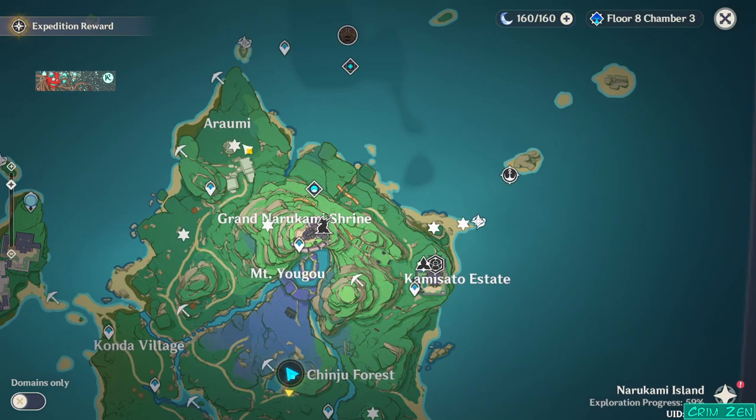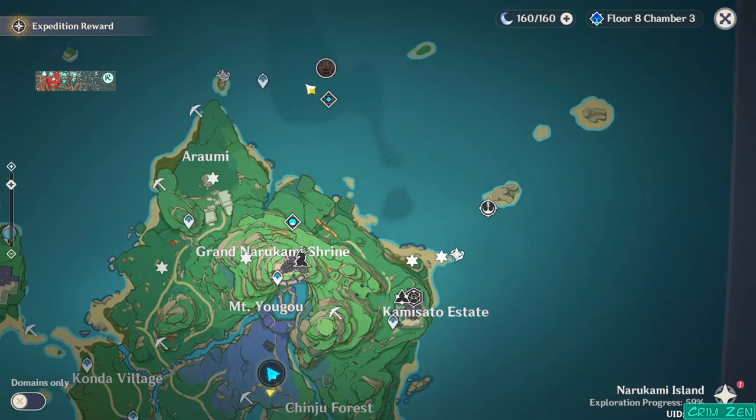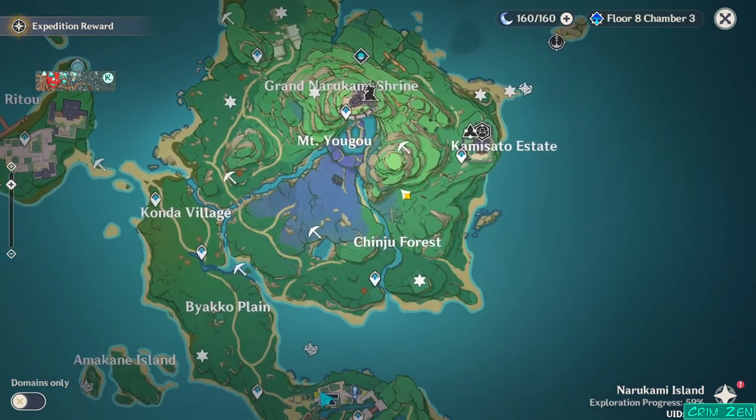And the last one is over here. It's just a simple puzzle — you have to light up a bunch of electro beacons and it will drop you into a room. The ward is right in the room, pretty much right behind you. But there's a bunch of other stuff you can do in here as well.